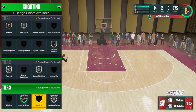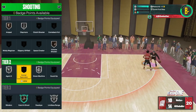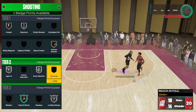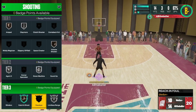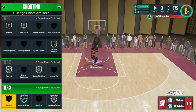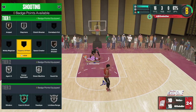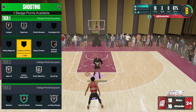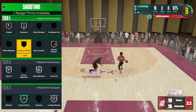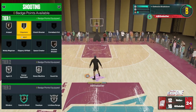Any of these other badges that you see grayed out, I do not think they work at all. Corner Specialist barely gives you any boost — I saw a 2K live video that kind of confirmed that. Guard Up doesn't work at all. Deadeye — I tried to have it on and it really doesn't do much. Blinders is pretty much broken. And any of these other ones — Comeback Kid, Clutch Shooter, Space Creator — they really don't do much for you at all. Like I said, you don't need a lot of shooting badges, but if you have around 15 to 18, these are the ones I would recommend.